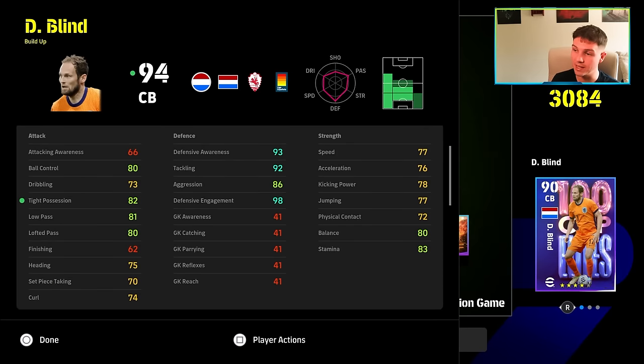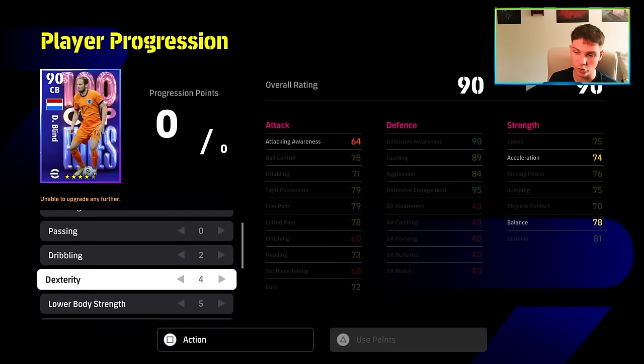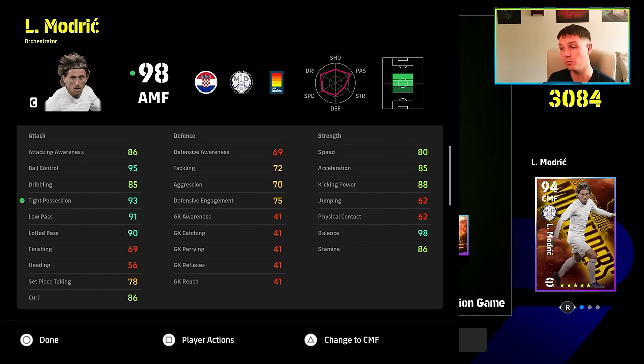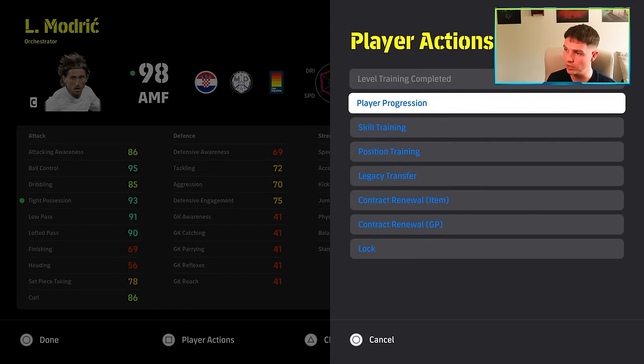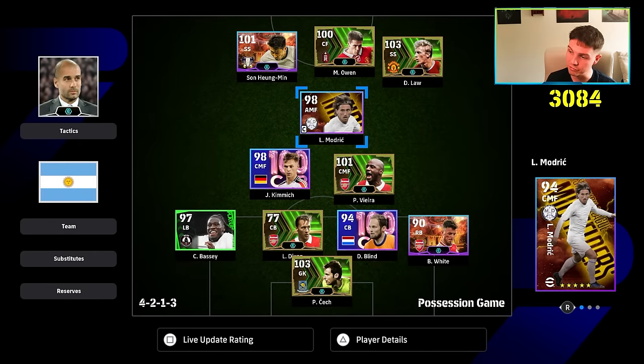We also have Daley Blind with his stats — you can pause the video here. His build is: 0, 0, 2, 4, 5, 2, 12. And of course we have Luka Modric as well: 80 speed, 85 acceleration, 98 balance, 95 ball control, 85 dribbling, 90 lofted pass, 91 low pass, and 93 tight possession. His build is: 3, 4, 5, 12, 12, 0, 3.